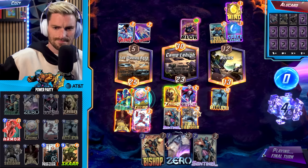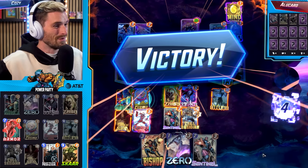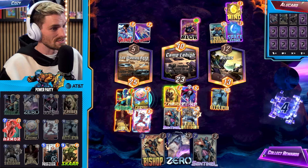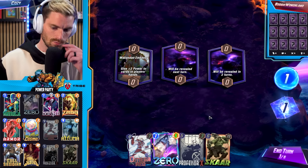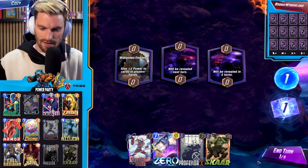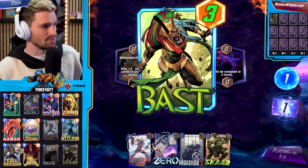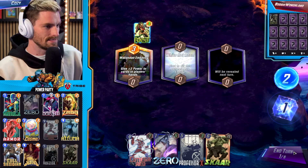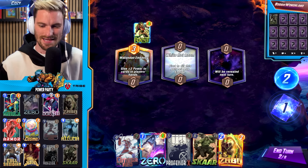Oh my god — that Blob got up to 30, but we were able to get 13 with the Omega Red bonus, which is one of the synergies I love about the deck. A'Tumm can hold his own lane and go up to 13 if you play your cards right. Alright, game two with Power Party — we've got Zero, Omega Red, everyone's ready for the party. We've got a Wakanda Embassy — we're going to hang on to the Zero for now because we have a lot of targets.